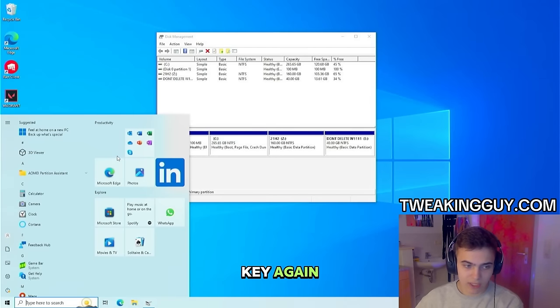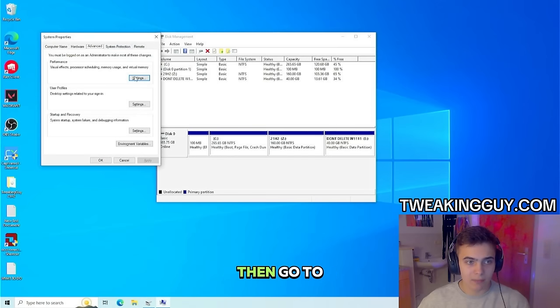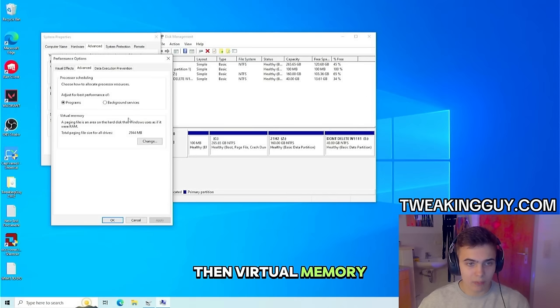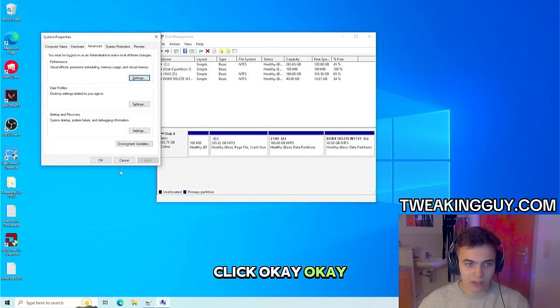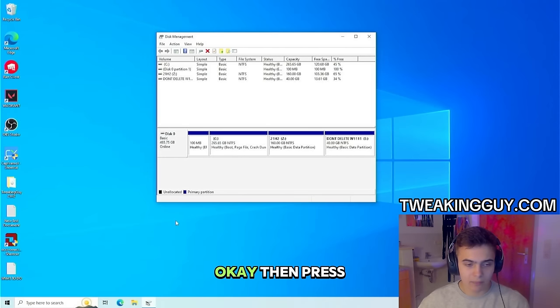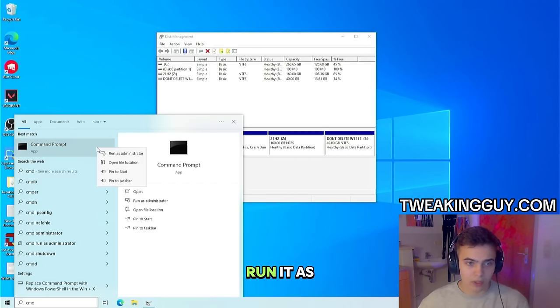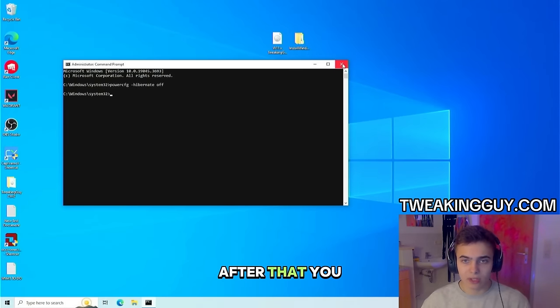Then press Windows key again. Go to Advanced System Settings, then the Advanced tab, then Performance, then Advanced, then Virtual Memory. Change it — uncheck Automatically Manage Paging File and set No Paging File. Click okay. Then press Windows key, type cmd, run it as administrator, type powercfg -hibernate off. After that, you can restart your PC.